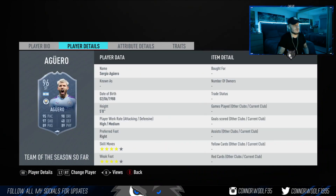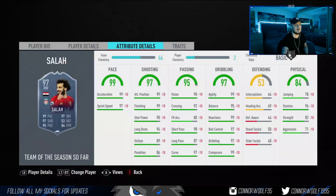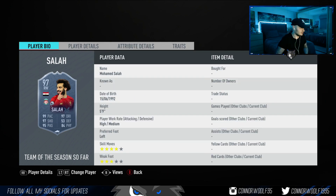Agüero looks nuts — coming in at 2 million coins, four star four star, high medium work rates, five foot eight. This striker is probably the best striker from the BPL. I'd probably have Son over him, but this Agüero — because of the high balance and really good stats — I can't recommend him enough. I think he'll be one of the best strikers not just from the BPL but on the game right now. Because of his high agility and balance you can work the ball back onto his right foot really quickly, so the four star weak foot won't really be an issue. I'd buy him for 2 million — I don't think he'll drop below that.